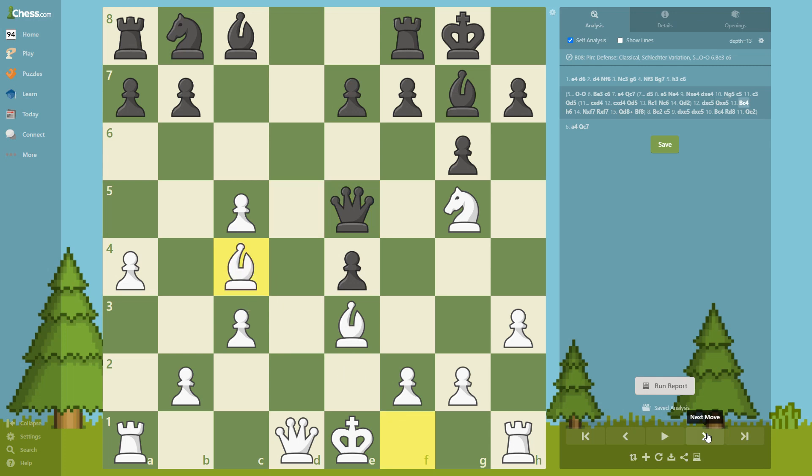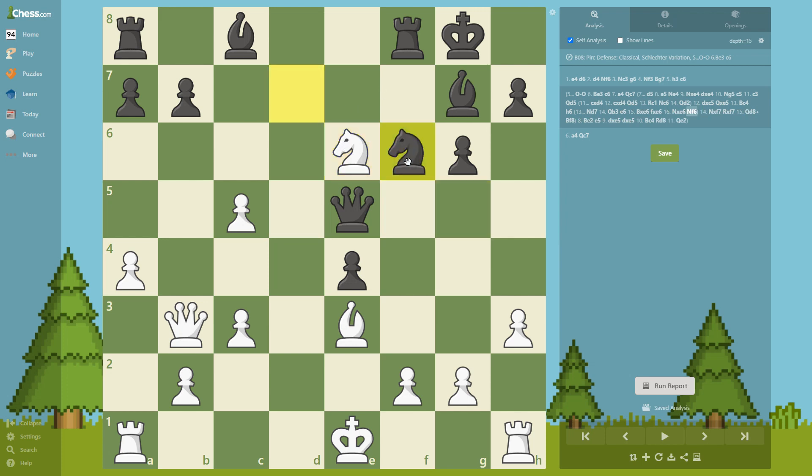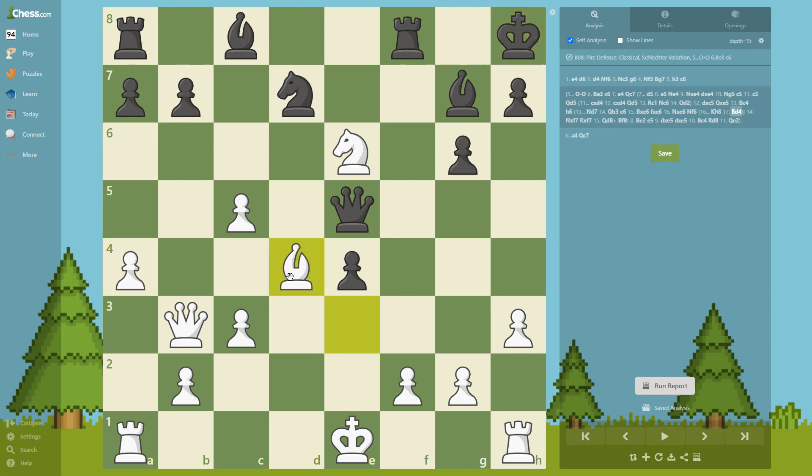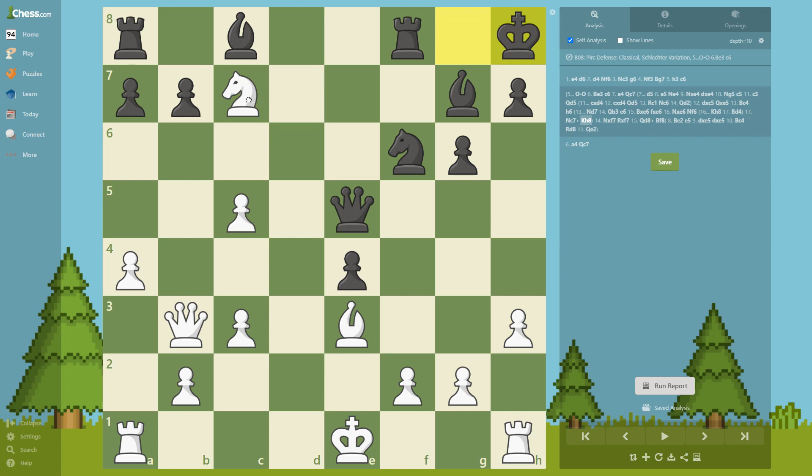Let's go back to move 13. Bc4 — not this move, but Nd7, Qb3, e6, bishop takes e6, f takes e6, Ne6, N takes e6, Nf6. If Kg8, then Bd4 — this is losing. So instead this move, and now Nc7, Kg8, and we take the rook. So this is good for us.